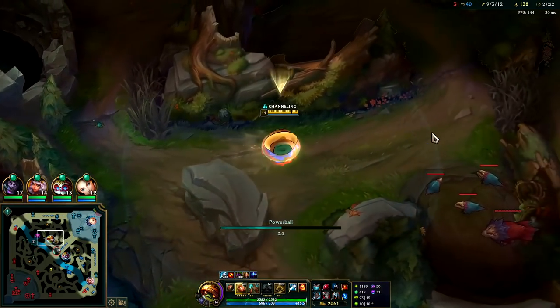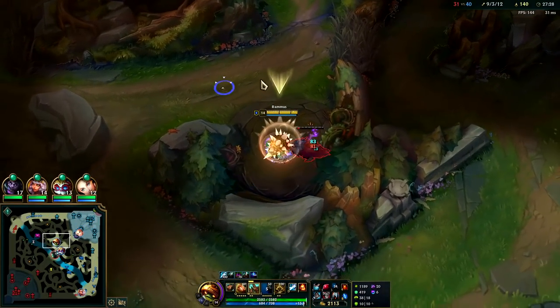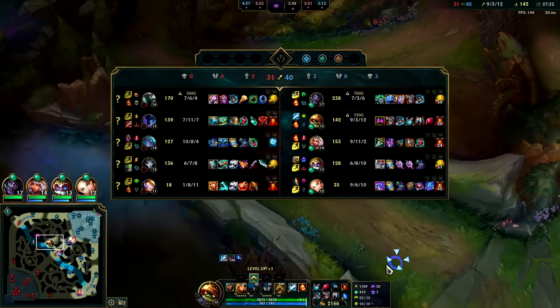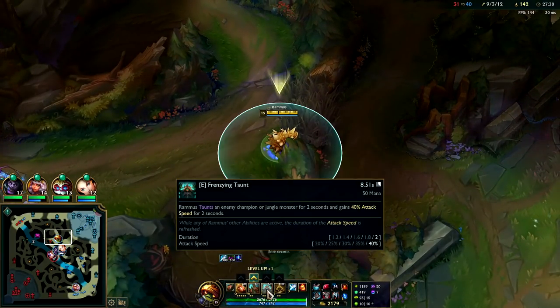Rammus plays best against full AD team comps. When I picked him this game it's a little forced since I have triple magic damage, where we can't just stack armor to abuse our passive and our W armor scalings.